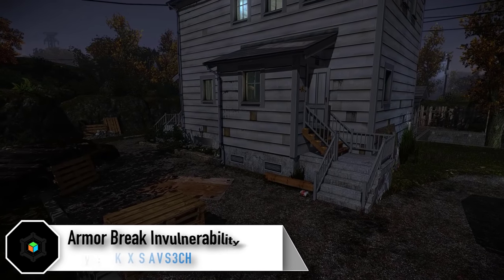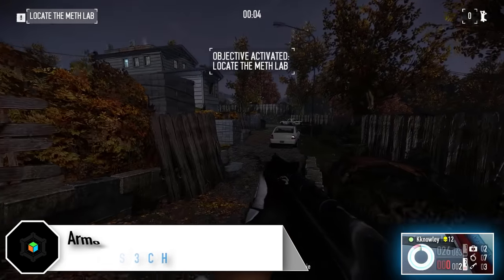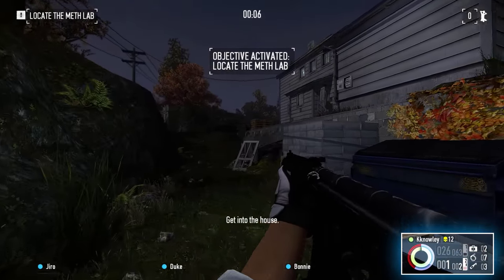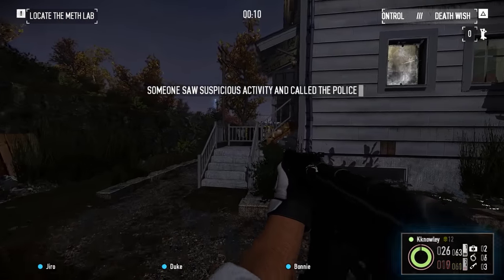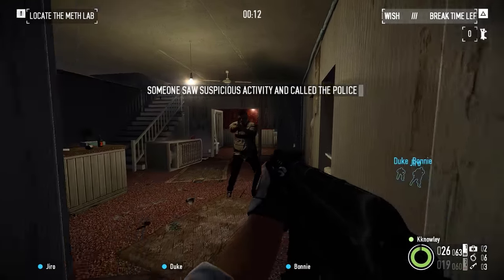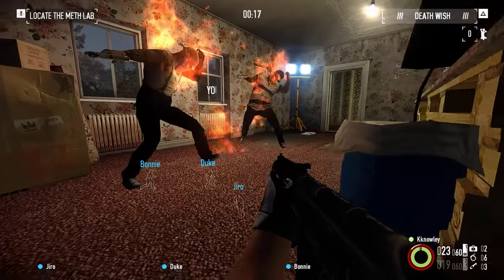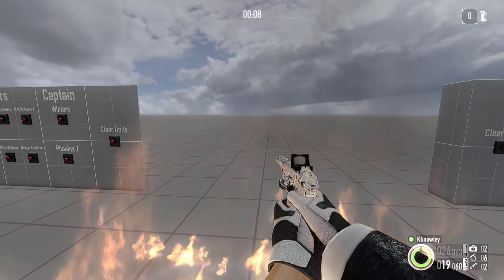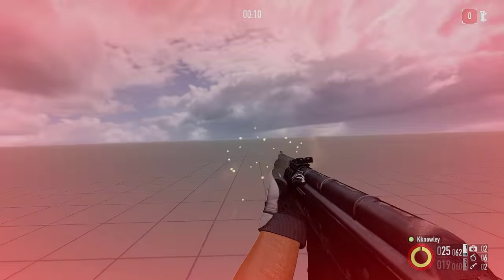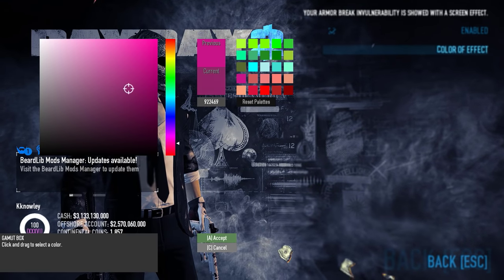The Armor Breaking Vulnerability Effect mod is another which is conceptually similar to some in-HUD features. HopHUD's blue health bar timer does the exact same thing in a slightly more subtle interface fashion. This invulnerability effect prompts the edges of your screen to flash in a colour of your choice to remind you of the exact duration for which you cannot be harmed. This is seriously useful for Armor and Anarchist players — two of the better perk decks in the game. Until you have the two second timing down, this mod is well worth running.